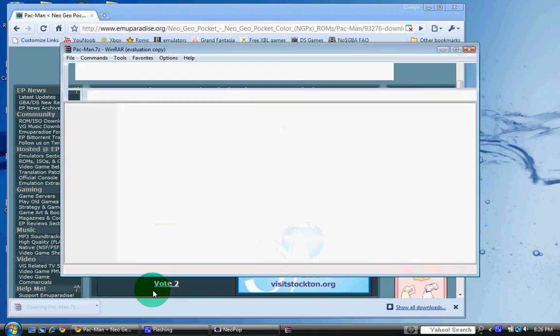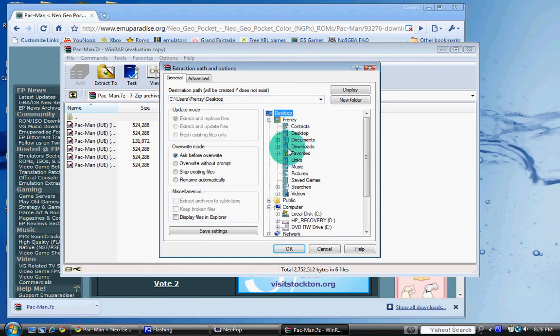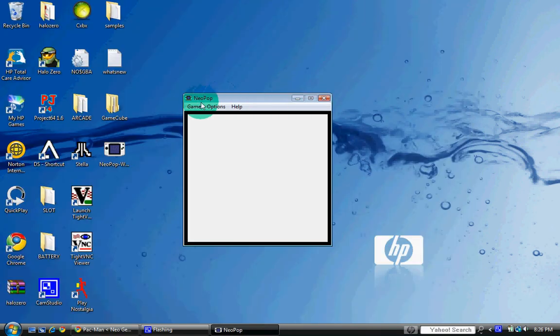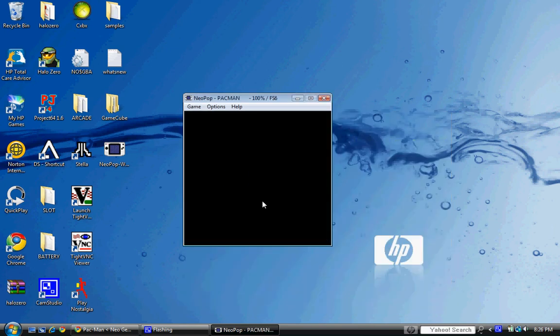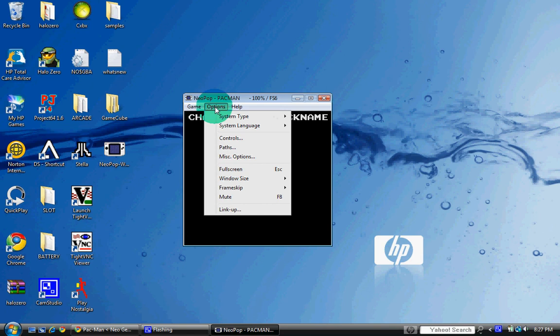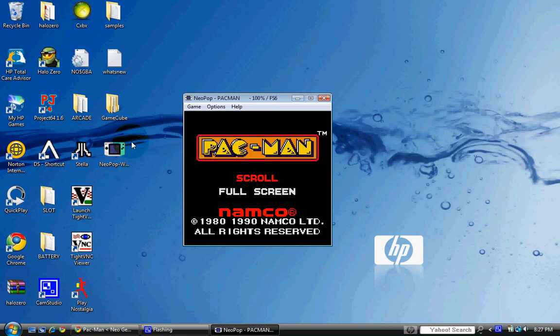Once I have it downloaded, you're going to want to go ahead and extract it to your ROMs folder that you made. Then click on Game and load your ROMs. And there it is. You got a few options — got controls, full screen — just exit out of that. You got your controls, pretty simple controls, and there it is.